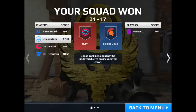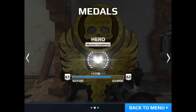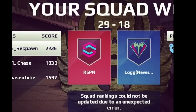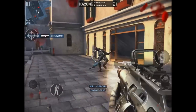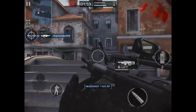I'm going to talk about three cheats squads are using. The first one: 'Squad rankings could not be updated due to an unexpected error.' I know all of you squads have seen this one. This is a glitch squads are using when they don't want to lose points in the rankings — we see it all the time. I'm going to be straight up with you guys: the clan I'm in, RSPN, we've never done the glitch but one time. We were trying to see if it actually worked because it had happened to us a few times, and it did. I'm not going to share how to do it in this video because I don't want to perpetuate the problem even more.